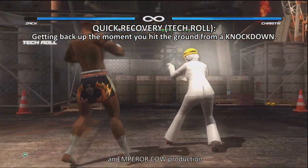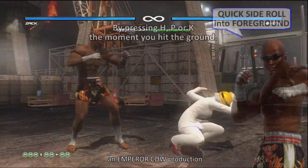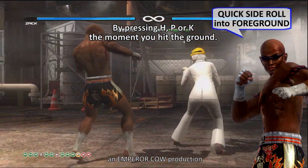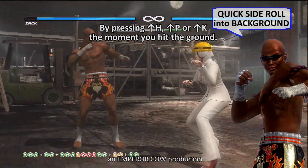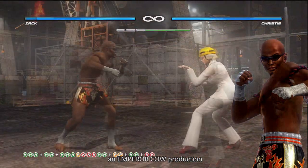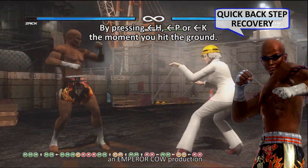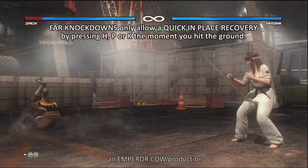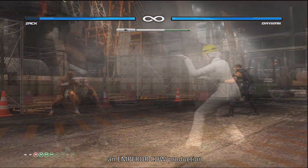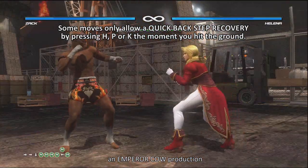Quick recovery is the ability to get back up the moment you hit the ground from a knockdown. Press H, B, or K for a quick side roll into the foreground. Press up H, up B, or up K for a quick side roll into the background, or for a quick back step recovery. Face-up knockdowns only allow a quick in-place recovery by pressing H, B, or K the moment you hit the ground. Some moves only allow a quick back step recovery.